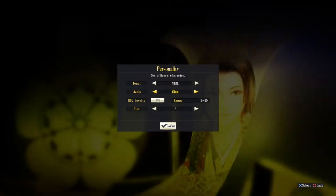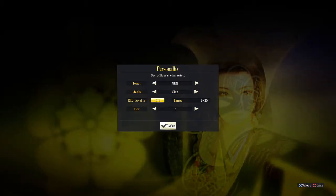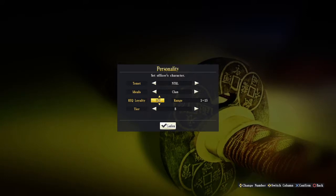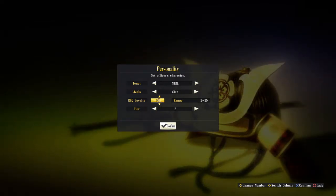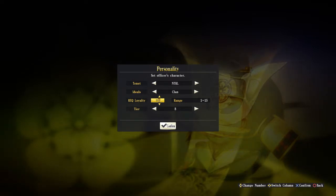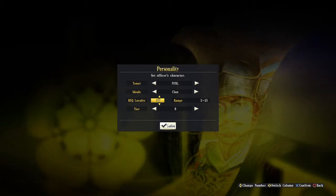Required Loyalty means: if we set it to 8, the officer's actual loyalty must be 5 points higher — so 13 or better — to be considered loyal. We can lower this using the D-pad. At 11 he becomes loyal faster, but the problem is if he gets captured, he'll become loyal to the new daimyo quickly too. Setting it around 5 or 6 is a good balance.